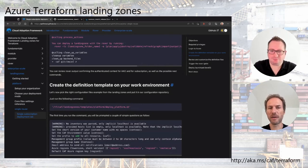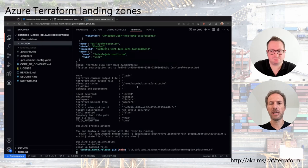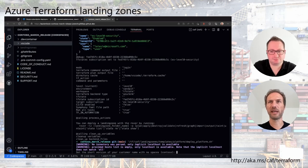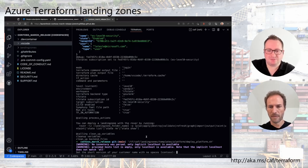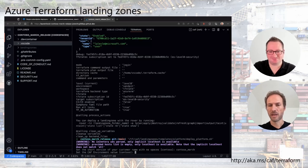Scrolling down, the next step is to create the template definition for your work environment — now we have the code but not the generated template. Copy the command from the documentation and execute it in the terminal. This is essentially a text-based wizard.